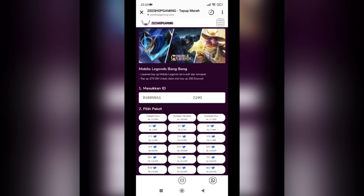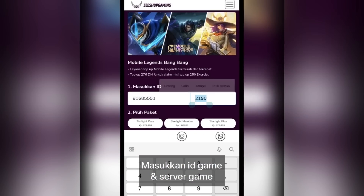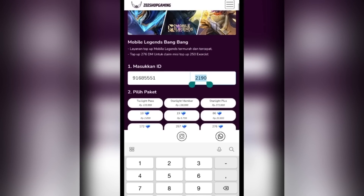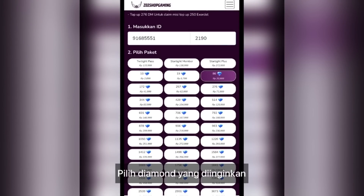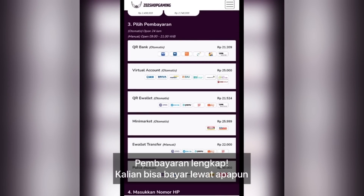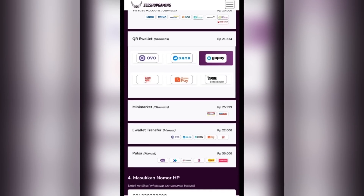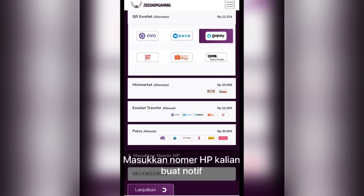Pilih Mobile Legends, masukin ID-nya dan server-nya, terus pilih diamant. Di sini gue pilih 80 diamant aja. Pembayaran di sini lengkap, kalian bisa pilih apa aja, tapi gue pake GoPay aja. Masukkan nomor HP buat dapetin notif.